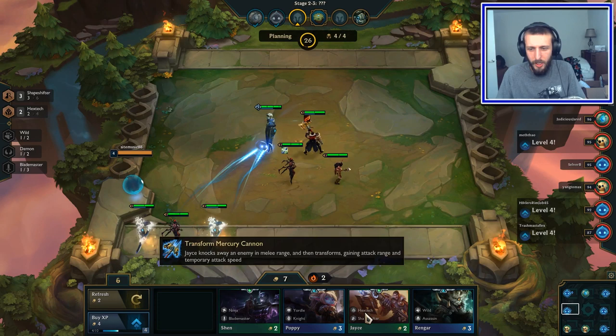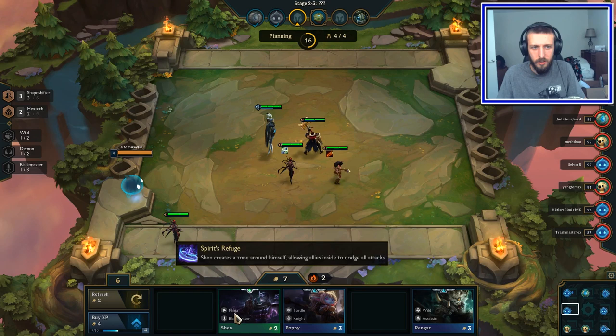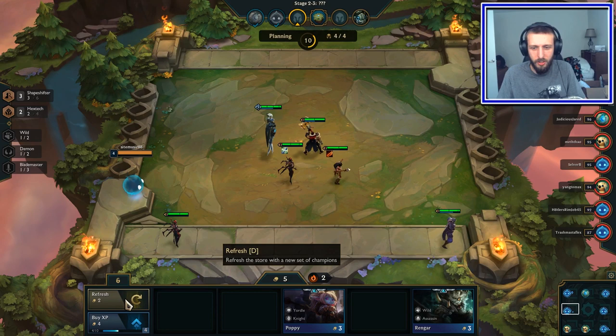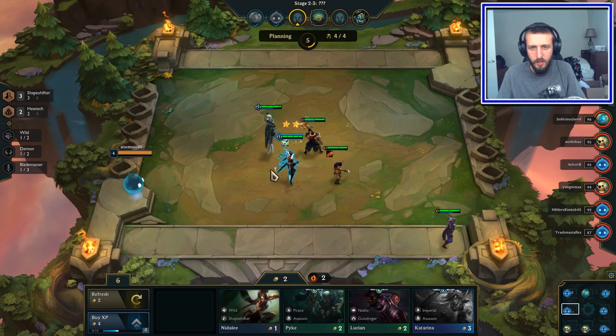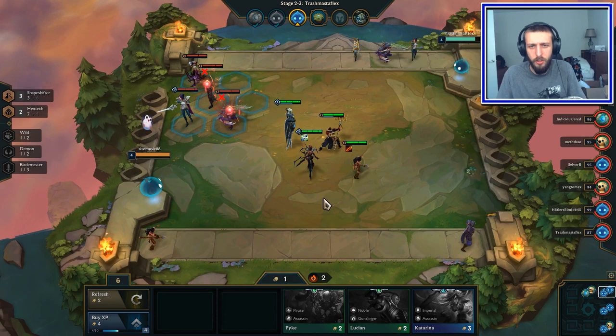I know that seems kind of counterintuitive but I didn't want that item on my boy up there. We're gonna pick up Shen just because we may end up going a little bit of Blade Masters like I always do, but there's no guarantee there. We have upgraded two of our people to two stars — we got Camille and we got Elise. Oh, Nidalee too — I didn't even see that. They're both two stars now, which is good.